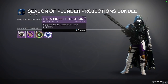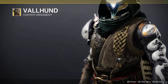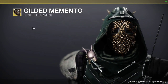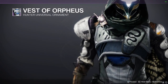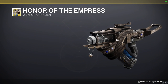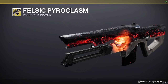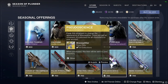Near the projections you can see them there. For Hunters we have a much needed ornament — part of the 6th Coyote, Guild of Memento, Assassin's Cowl, and Vest of Orpheus. That Cold Heart Trace Rifle ornament is pretty sick — Honor of the Empress. For Skyburner's Oath, Prometheus Lens — oh my, that is sick. That might be my favorite so far. Sleeper Simulant ornament — nothing crazy about that one.